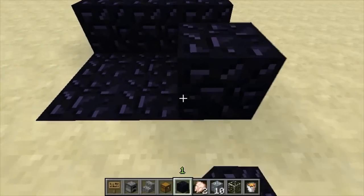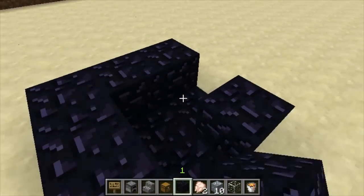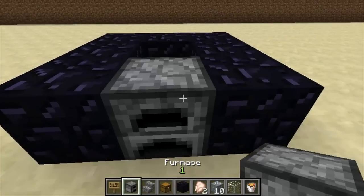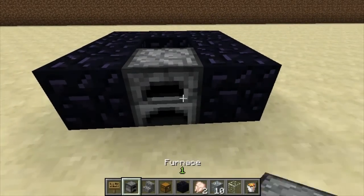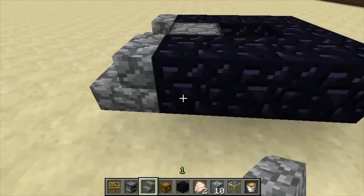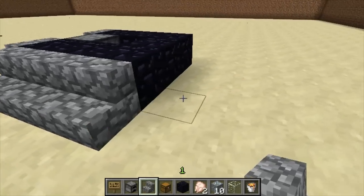You do the back 3, the side 3, and then you leave a gap for the furnace and the lava. You place a furnace at the front. Then you go on to the next layer where you put stone steps all around the edges, but not in front of the furnace.